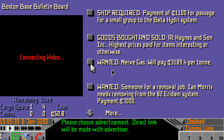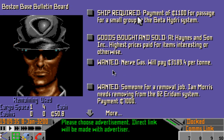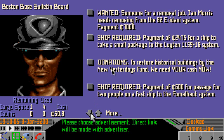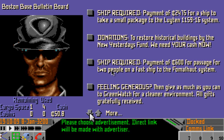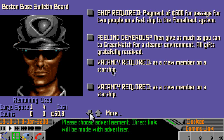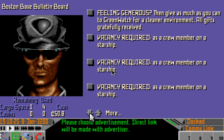And then if we have a look at the bulletin board we can see if there are any jobs going towards Sol. So here are all the different jobs — ship required, payment of 1100 credits for passage for a small group to the Beta Hydra system. Goods bought and sold at Haines and Sons Incorporated. Wanted: nerve gas, they'll pay a lot. Wanted: someone for a removal job, so there's an assassination. Payment of 2475 credits for a ship to take a small package to the Lutan 1159-16 system. Payment of 600 credits for passage of two people on a fast ship to the Fomalcourt system. There's also a vacancy as a crew member on a starship — we don't need any crew at the moment because we have such a small ship, but once we get better ships we're going to need people to manage different positions, and that's where we'd hire crew.